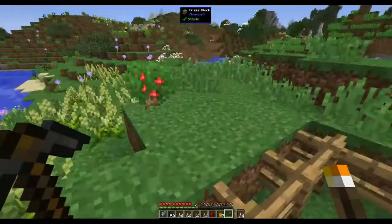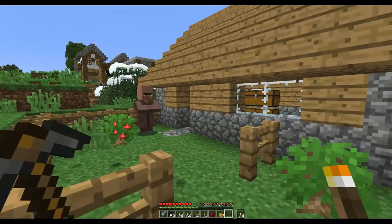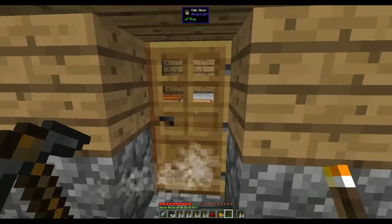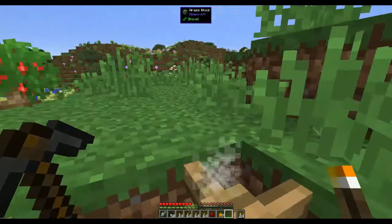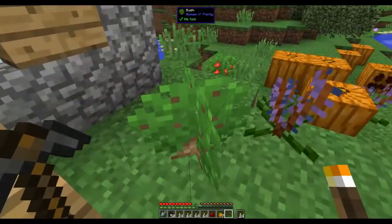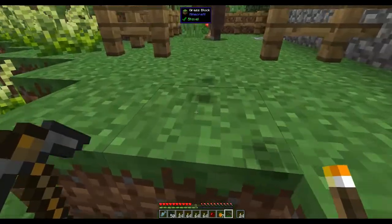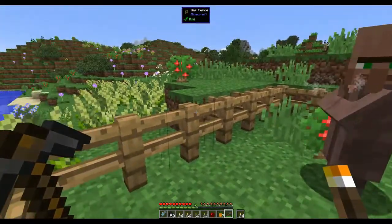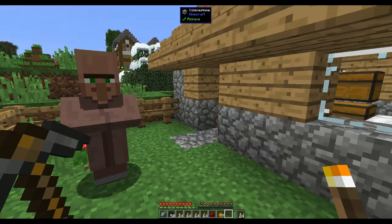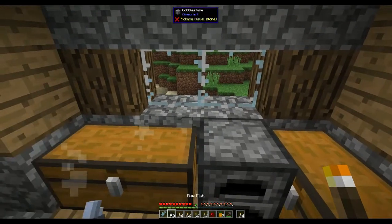Hi, this is Shane and welcome back to another episode of Peace of Mind. Today we are going to build a Tinker's smeltery because I need to get some ore doubling. And then I can make some proper Tinker's tools. In the last episode we got grout in order to make the Tinker's stuff.